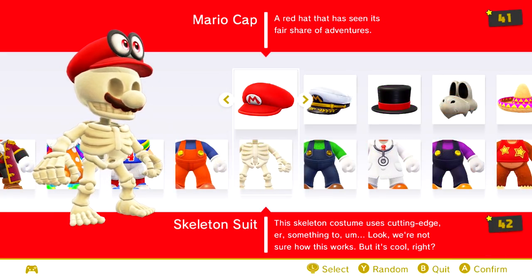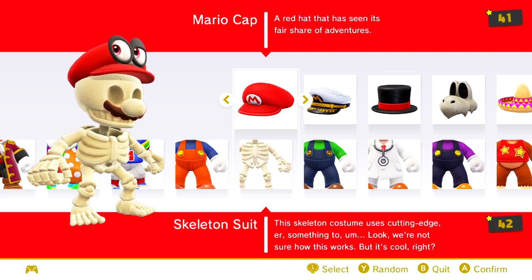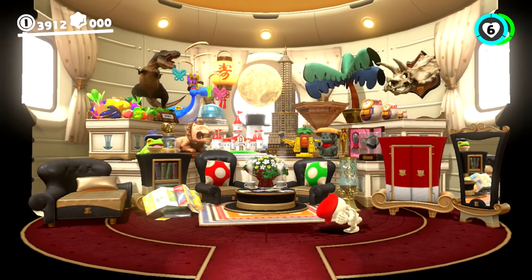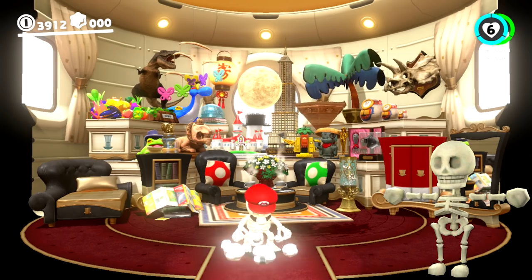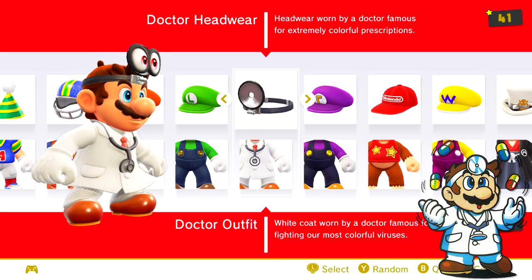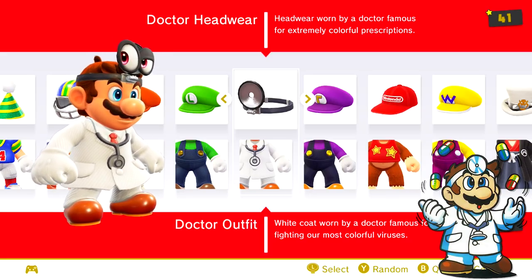The skeleton suit is the most expensive clothing in the game, costing the maximum 9,999 coins that Mario can carry. This outfit references how Mario turns into a skeleton briefly when being electrocuted in Super Mario Galaxy. The doctor outfit references the good doctor himself, based on Mario's appearance in the whole host of Dr. Mario games.